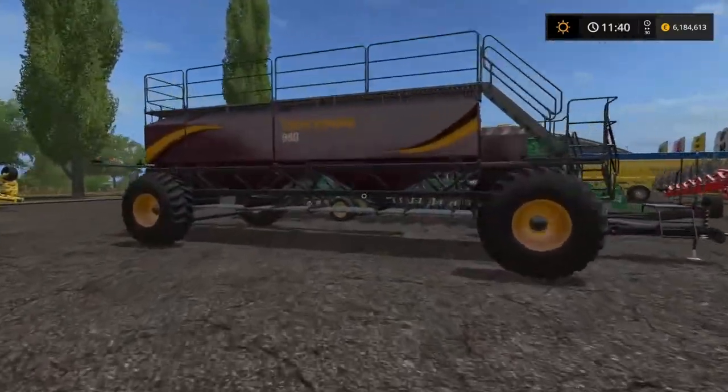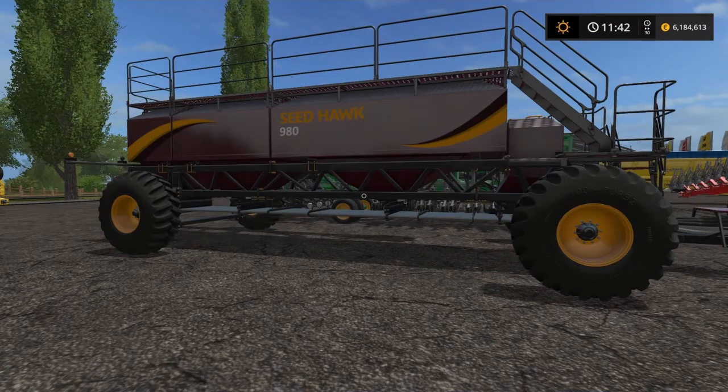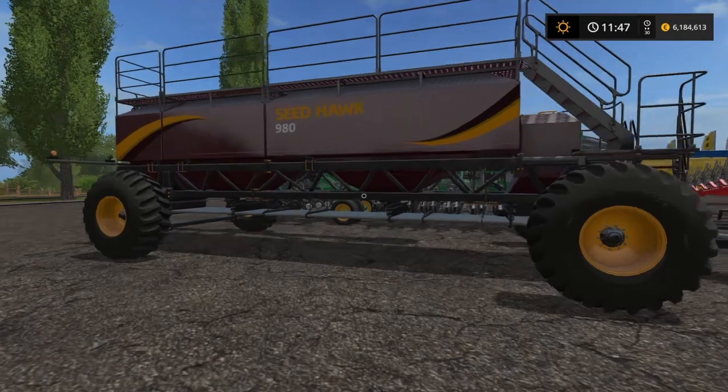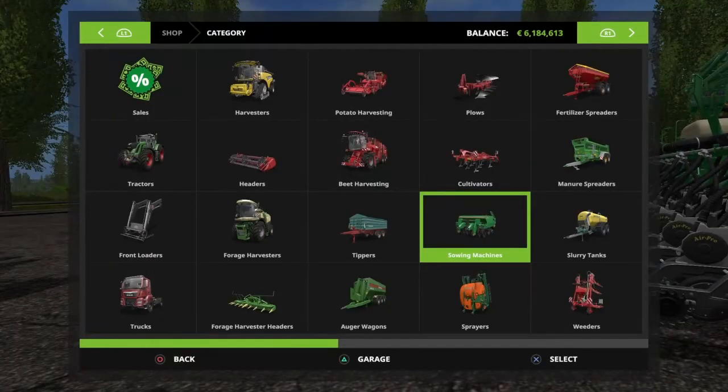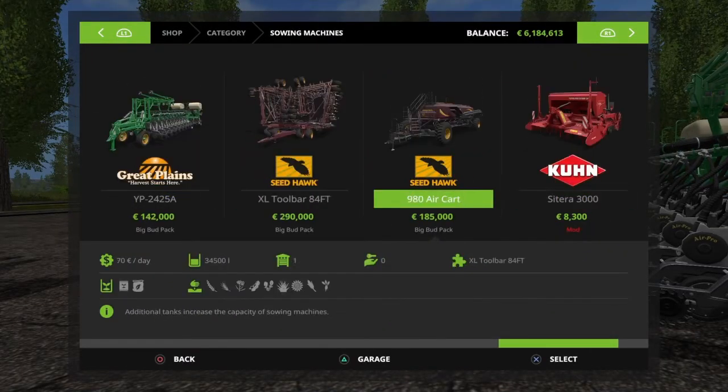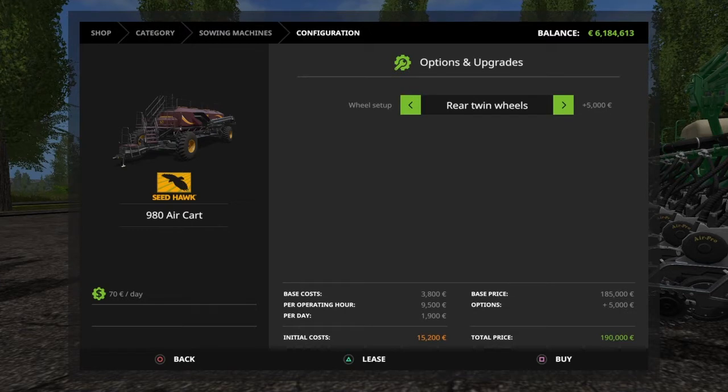This one is the Seathawk 980 air cart, also in the seeding machines category. It doesn't require a tractor on its own. The capacity is 34,500 liters. You can buy this for 185,000 euros. There's an upgrade option — rear twin wheels for another $5,000 — making the total price $190,000.